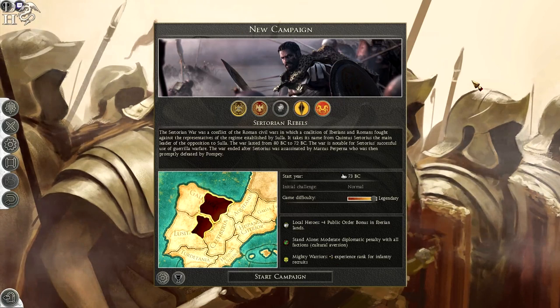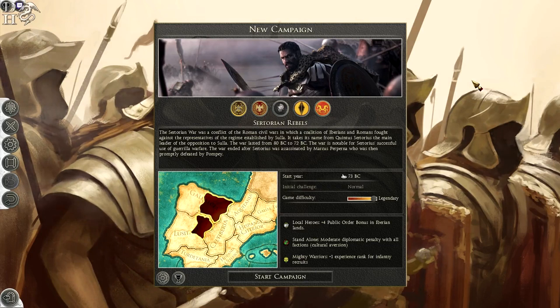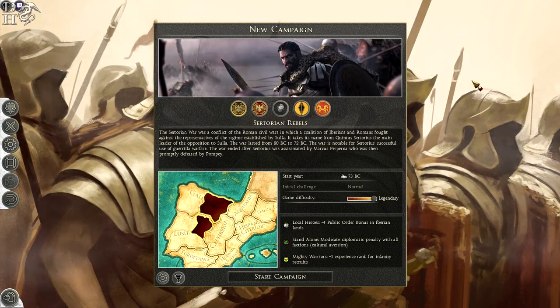One thing I should say is that to be compatible, you need to have an English version of Total War Rome 2. You can get this by right-clicking on Steam, going into properties, and selecting the language option. If you click on English you may have to reinstall the game, but it should load back up. The second thing you need is the Hannibal at the Gates DLC, because that's what this mod uses.